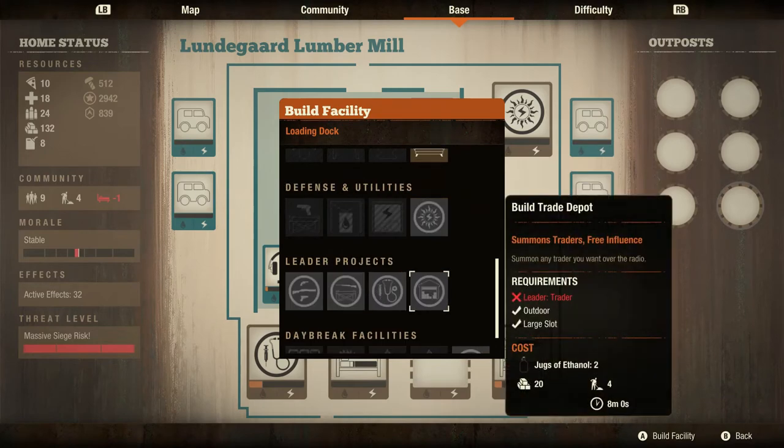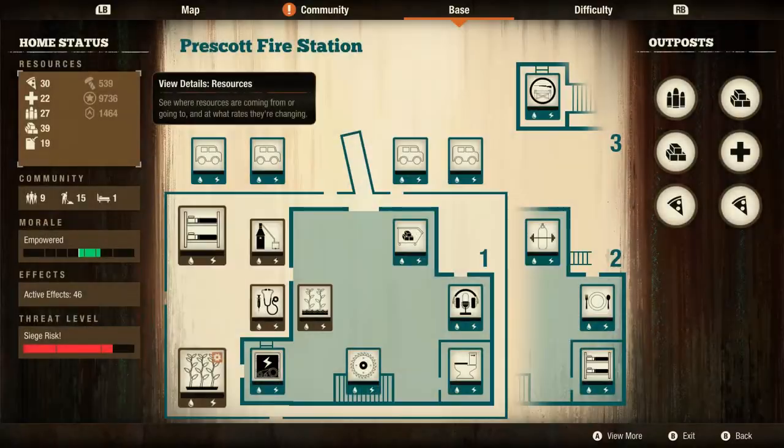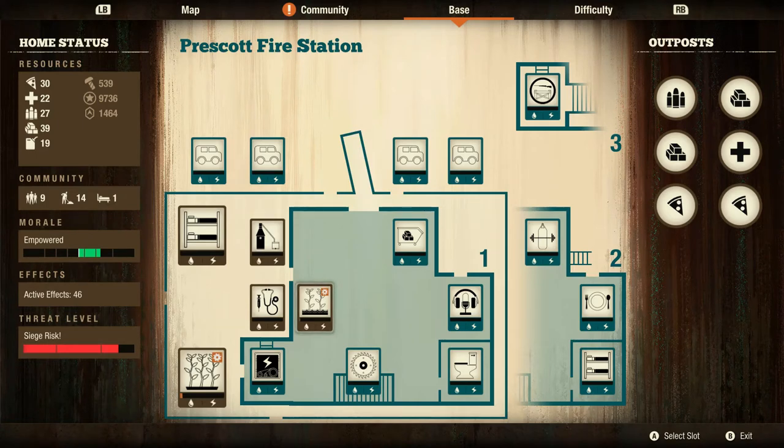The downside of the Prescott Fire Station is the amount of facilities it comes with that cannot be eliminated. For example, it comes with a generator room that provides base-wide water and power for two units of fuel, but at least allows a still for extra fuel production, and the latrine and watchtower are still useful for morale. Regardless, I was still able to create a self-sustaining base. The main difference lies with my choice of outposts. With a ninth survivor, stress on food became a bit higher, though not negative each day, and it required some adjustments. But the point is, the base can sustain itself with the right facilities and population.